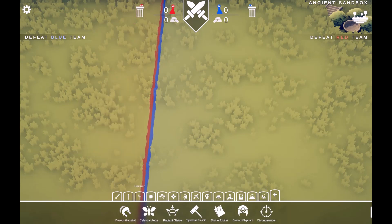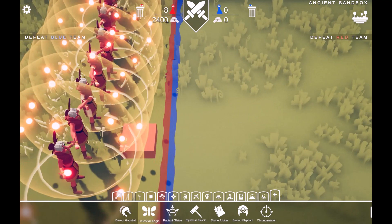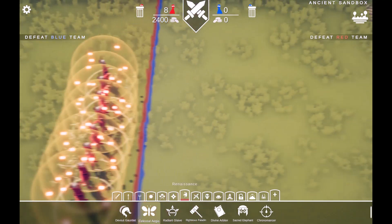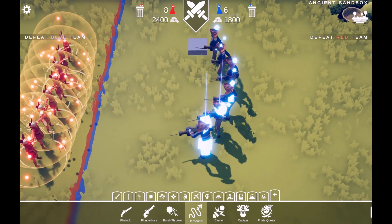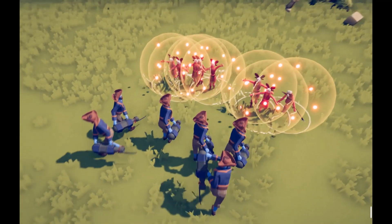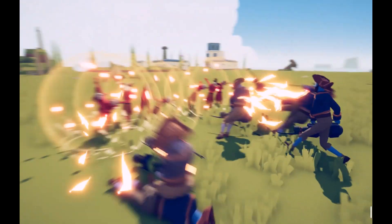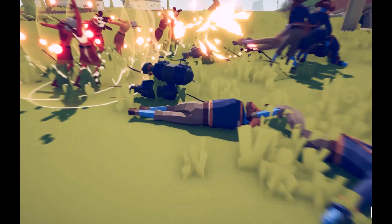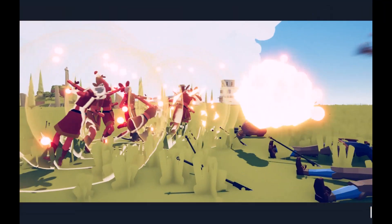How about Celestial Aegis? Oh my gosh, they look amazing. Let's make them fight a few. So they seem to shoot some magical ropes here. That's interesting.